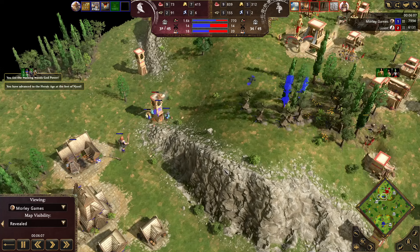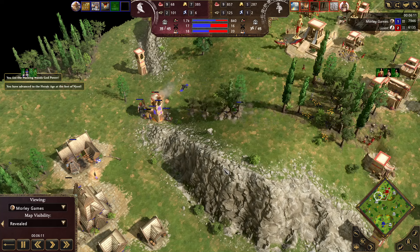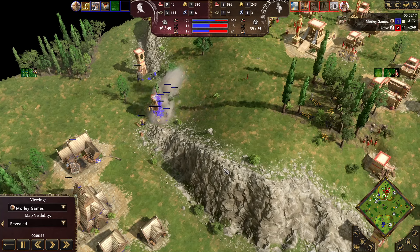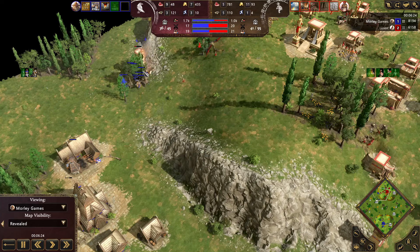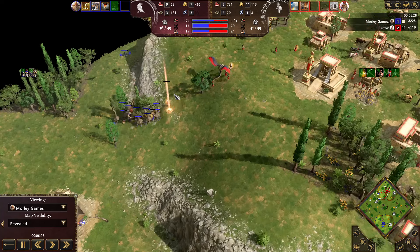Hello guys and welcome back. Today I've got another build order for you, which is for Odin — another Norse build order for Age of Mythology Retold. This time we're looking at the updated version of the 'one fast heroic into wandering woods' strategy, which is quite strong to say the least.